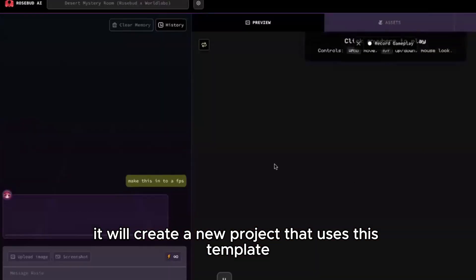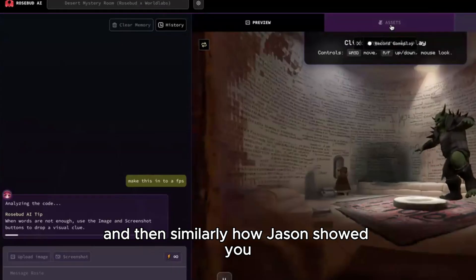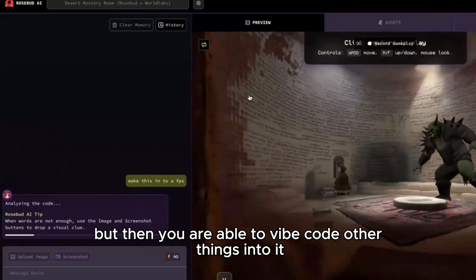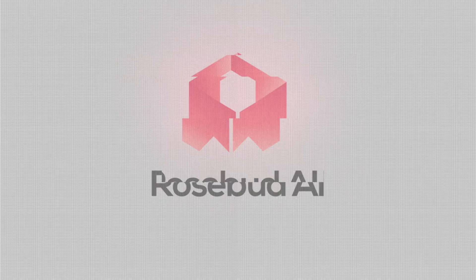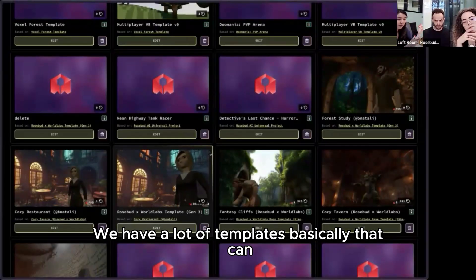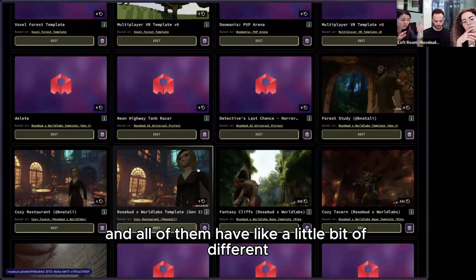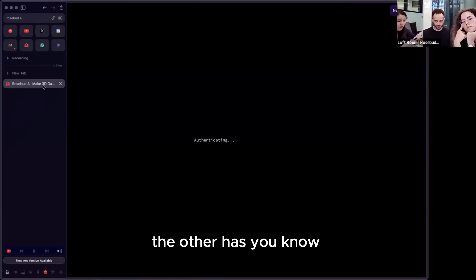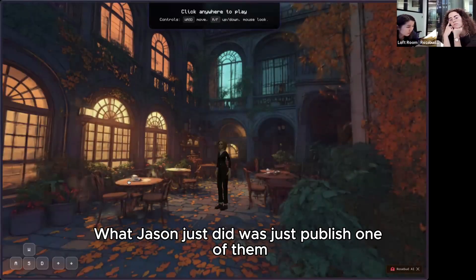Create a new project that uses this template, and then similarly, as Jason showed you, you can upload an asset and change the splat. We have a lot of templates that can switch out the splats, and all of them have a little bit of different mechanics — like one has character chat, the other has multiplayer.